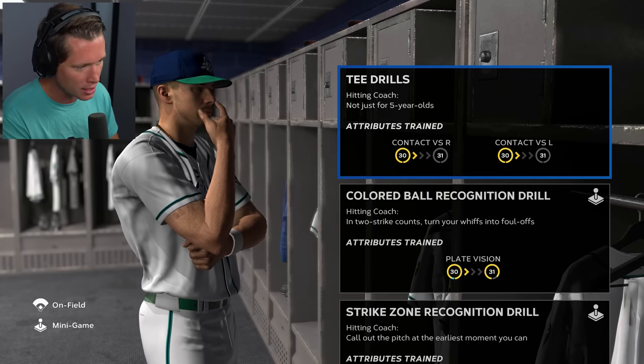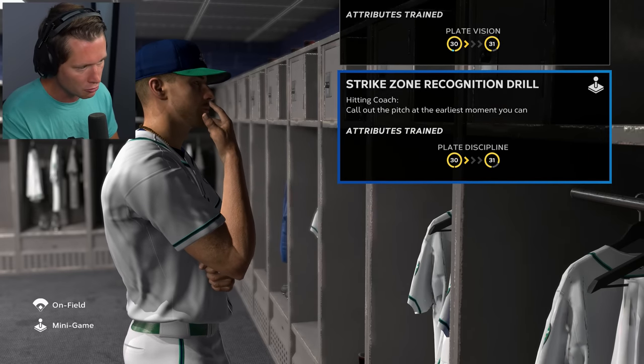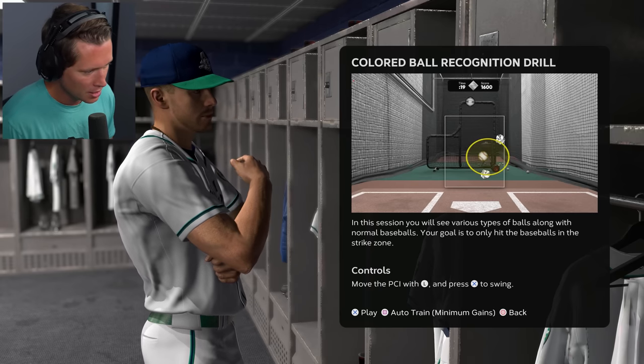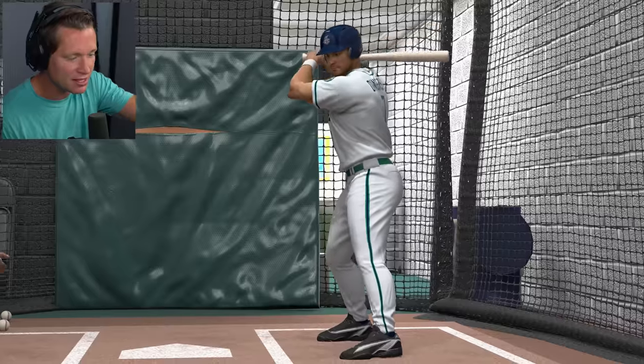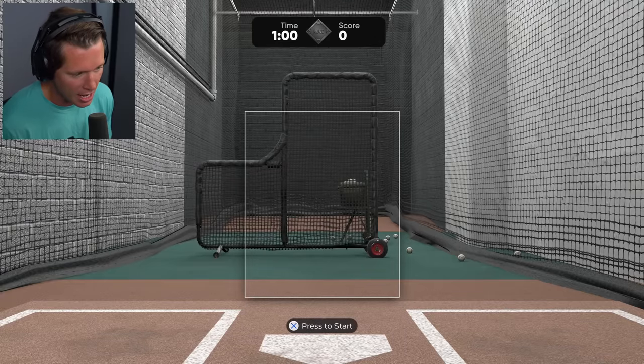We've got T-drills here for contact, colored ball recognition for plate vision, or strike zone recognition for plate vision. I'm gonna do colored ball — we've done these before, let's be honest. All the cutscenes look different now. Like, this is cool. Instead of us just sitting there playing a game on our phone.